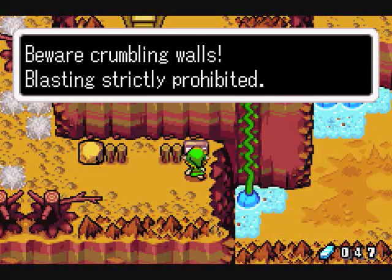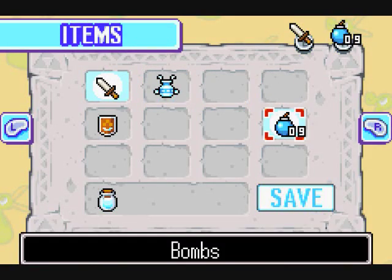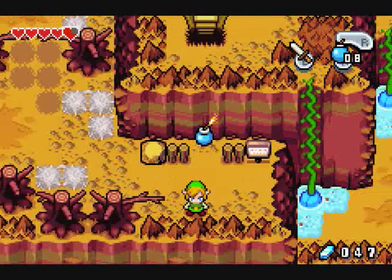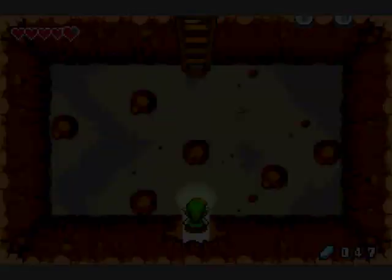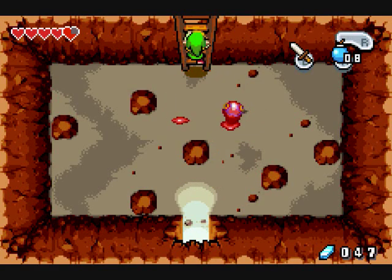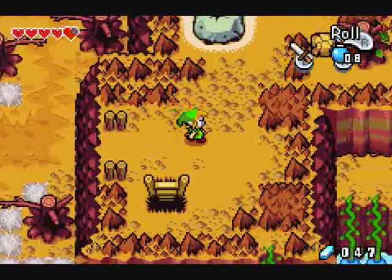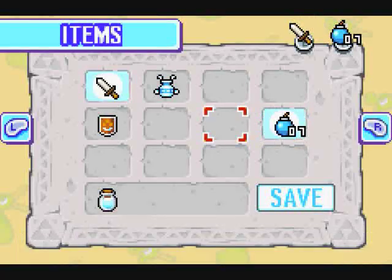Sign: 'Beware crumbling walls. Blasting strictly prohibited.' Now watch this — sounds different? You know what this means: blow the wall up! There. Uh oh, here come some enemies — Red ChuChus this time. But you don't have to fight them. That's the beauty of the whole experience.